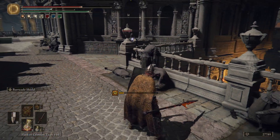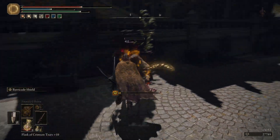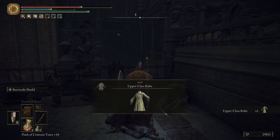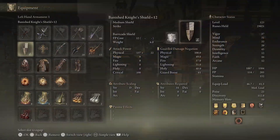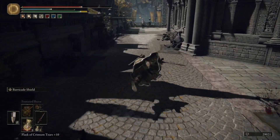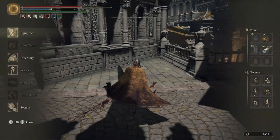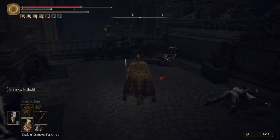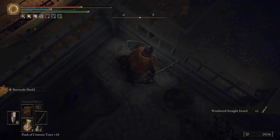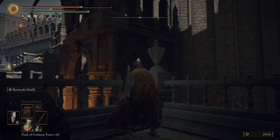Too bad the fire doesn't actually stagger them - that'd be really cool because I really love the frenzied flame ability on this spear. It's phenomenal. The problem is it leaves you open. We got an upper class robe. We might actually wear that later, but it's not smart right now because we need defense.